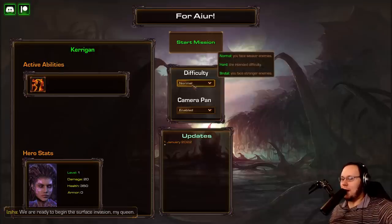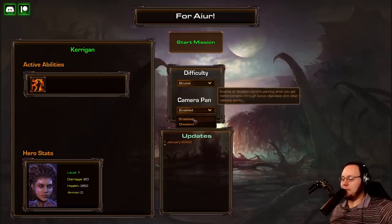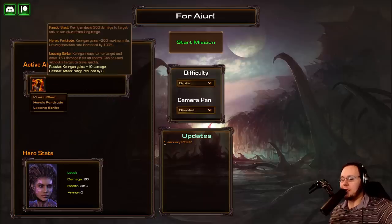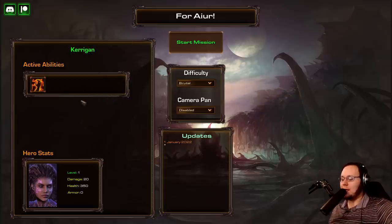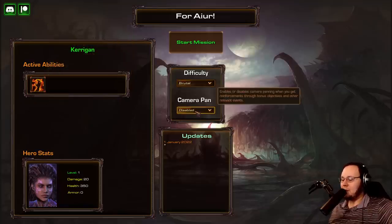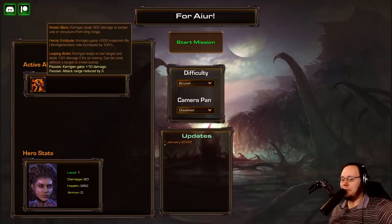We're doing 4-Ire first. We're not doing the prologue because there's currently a crashing issue and we're not sure why. I'm going to pick my abilities. This is not available on the custom campaign manager, unfortunately. Synergy likes using his own system for all this kind of stuff, which means we have these very fancy interface elements. We don't want camera pan, we want Brutal difficulty. And Synergy's Brutal difficulty tends to be way harder than the normal Brutal.